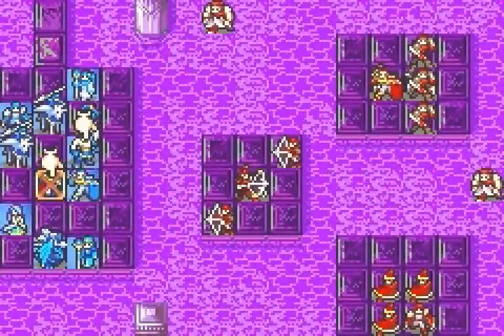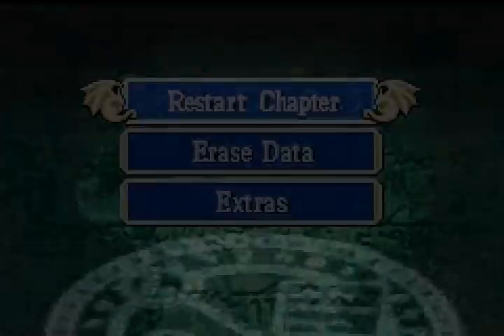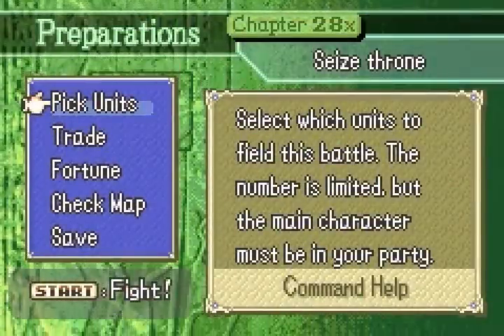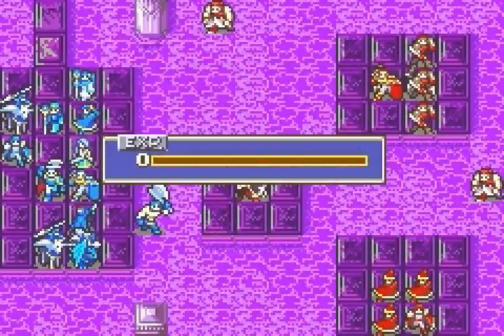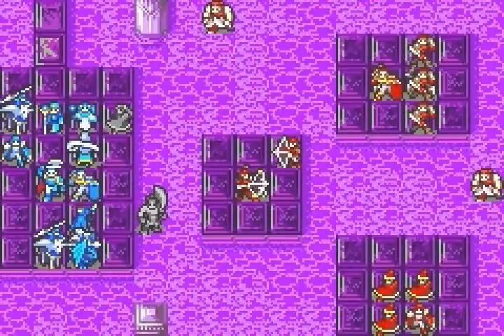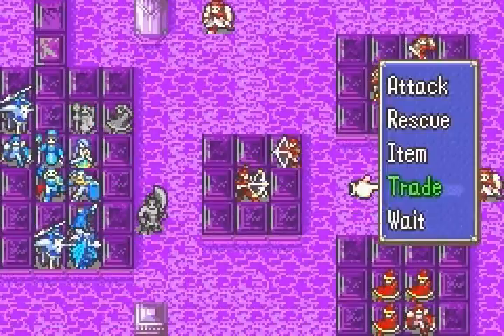On this map, there are a lot of long-range threats that are very tricky to deal with because they start isolated from your starting position and can often hit you without you being able to hit them back — things like Ballistas, long-range tomes like Bolting, Status Staves, and Flyers. The only way to get to these threats is using Flyers or Berserkers. Our Flyers are busy rescue-dropping people around and aren't great at combat in 0% growth. Berserkers like Hawkeye are pretty good, but this map is covered in a movement-penalizing terrain, giving him a three-movement penalty like the Lakes in Chapter 25, so he cannot get very far either. He does have enough move to reach an archer with a handaxe on turn 1.